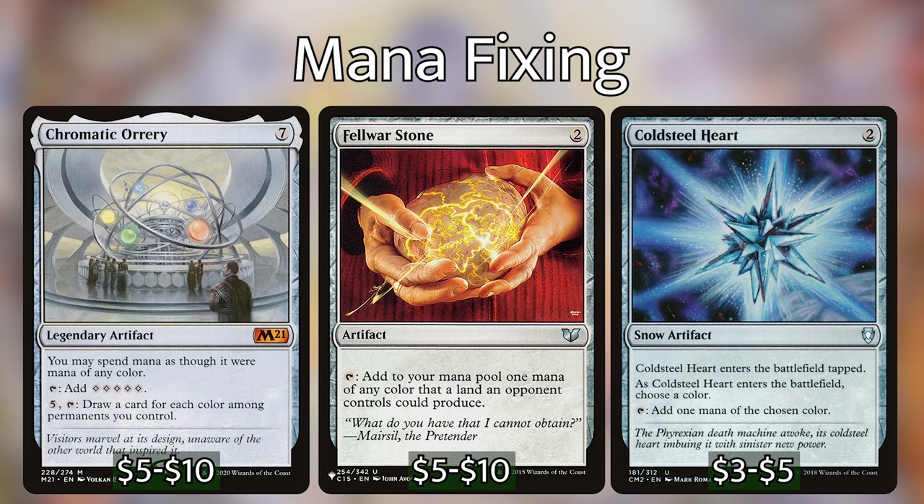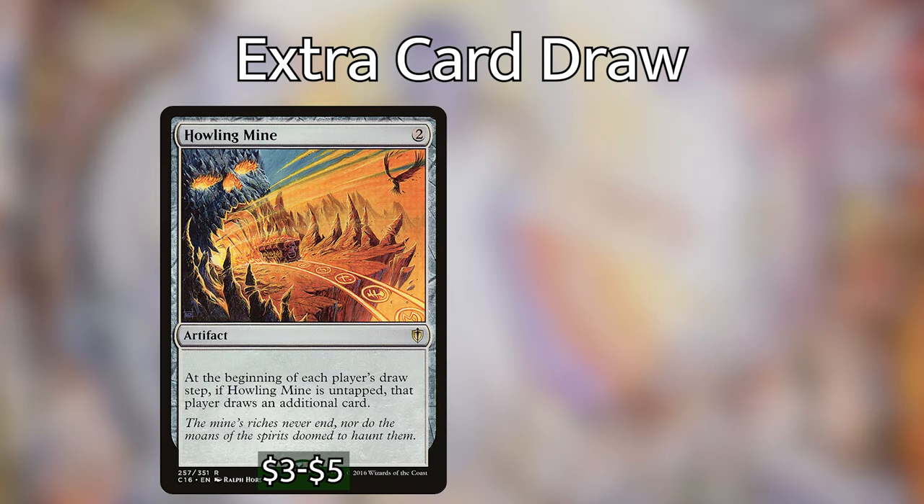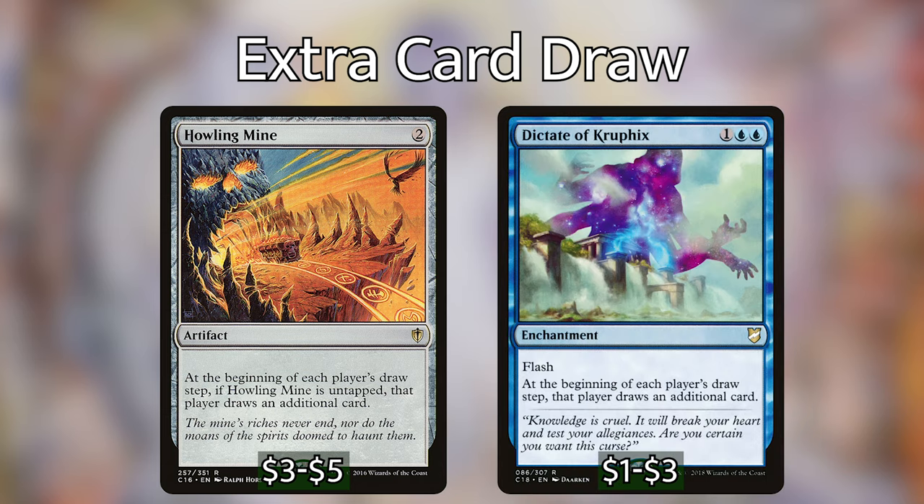Something else I've put in this deck is cards that give my opponents more cards, because the more cards they have, the more selection I have. So we've got Howling Mine — two mana artifact where each player draws an extra card — and Dictate of Kruphix, which does the same thing. I haven't included too much of this because we don't want to give opponents too much advantage, especially drawing into removal, but I have a lot of fun with these cards.